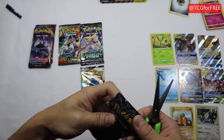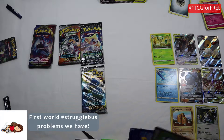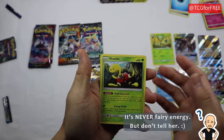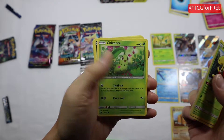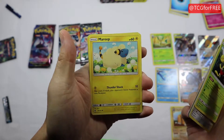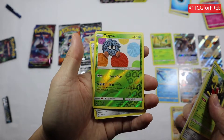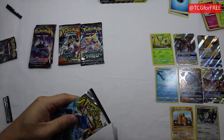Let's do a Lost Thunder, see what this looks like, and hopefully get something good. I don't think we've gotten anything super rare out of these packs or boxes in a while. We got a Shuckle, Dugtrio, Alolan Dugtrio, a Professor Elm's Lecture, Chikorita, Meowth, Maractus, Tangela, and Steelix. Steelix looks kind of cool. I like the Tangela - I like that cartoony type of artwork.